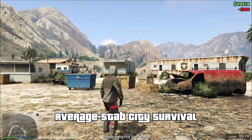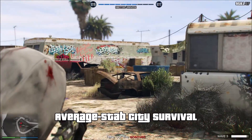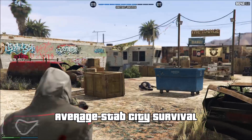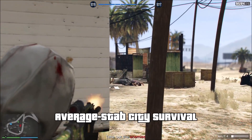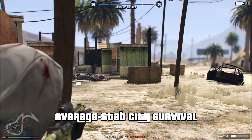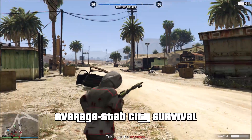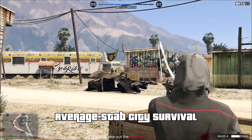Moving on to the average category, the first one here is the Stab City survival — basically the Lost MC's trailer park. You guys probably remember this from a lot of missions: we had the heist mission here, contact missions, and I believe there's also a gang attack in this location. This location was pretty good — it's flat, you can see where enemies are coming from, and there are a lot of places to take cover. There are helicopters, which can get a little annoying. But I put this map in the average category because it doesn't really offer that much new — it's similar to the Sandy Shores survival, and we've been at this location so many times in heist missions.